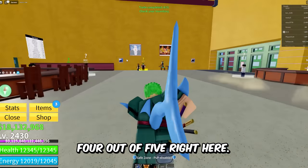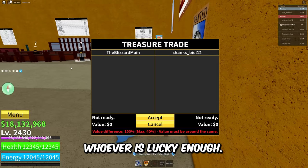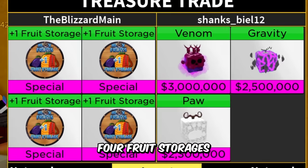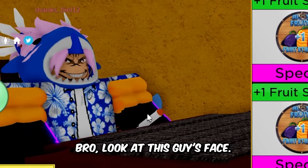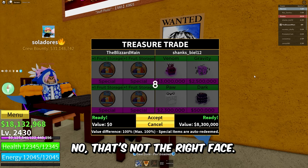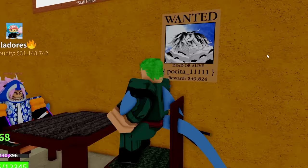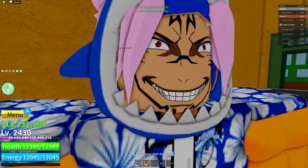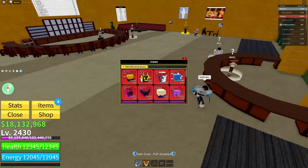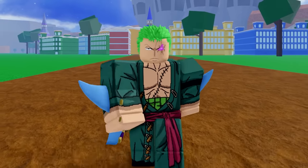We're on to the last trade — four out of five right here, so let's hope we get something good. I've been trading for a while now, so the first trade — whoever is lucky enough — guess what, Shanks, you're about to receive the absolute jackpot: four fruit storages for whatever you put into the trade. Look at this guy's face — enjoy the four free fruit storages, Mr. Shanks. Five out of five trades completed! He jumped — I think that means he's happy. RIP my fruit storages, RIP my Robux, RIP my life. Anyway, guys, thank you — if you enjoyed this video, make sure to like and subscribe!